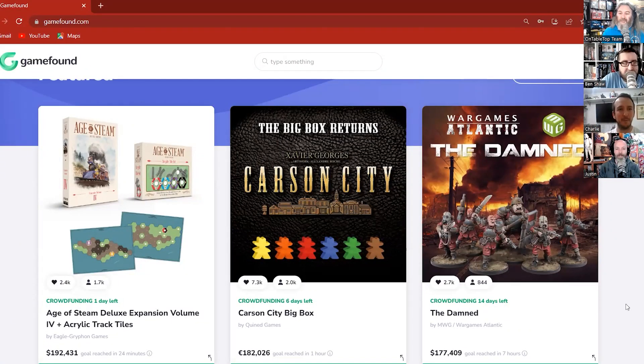Head over to the GameFound website — you can type in The Damned at the top. At the moment we're in the top three most funded campaigns on GameFound, very awesome, 14 days left to go. These other campaigns are nearly finished — one day left. Age of Steam — hex and trains — perfect for Ben and Lloyd's terrible love child.